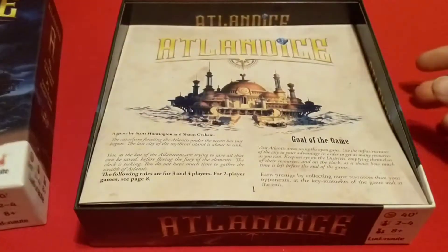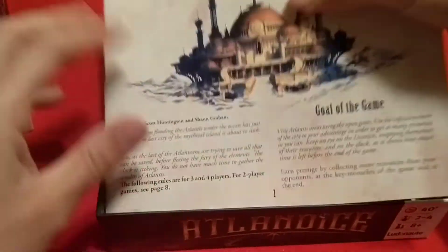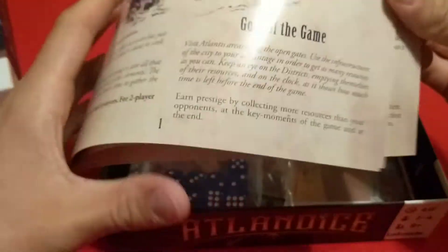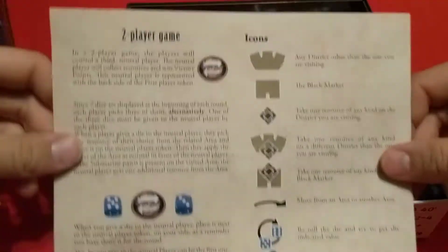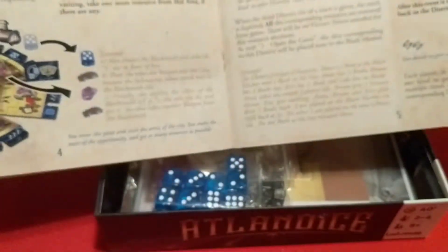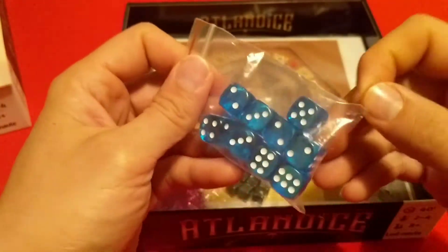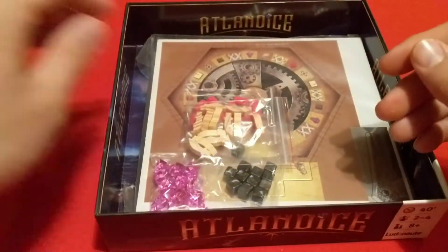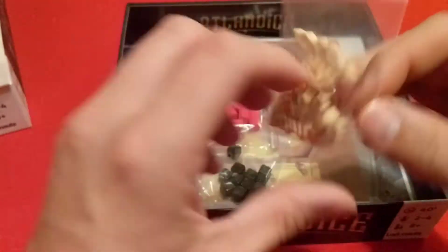Here we go — the box has kind of a linen finish. We have our rulebook right here. Not a very long rulebook, it is eight pages. Here's the back — for two-player game, different stuff, the contents, setup, and round overview, playing, first player — all of that good stuff.